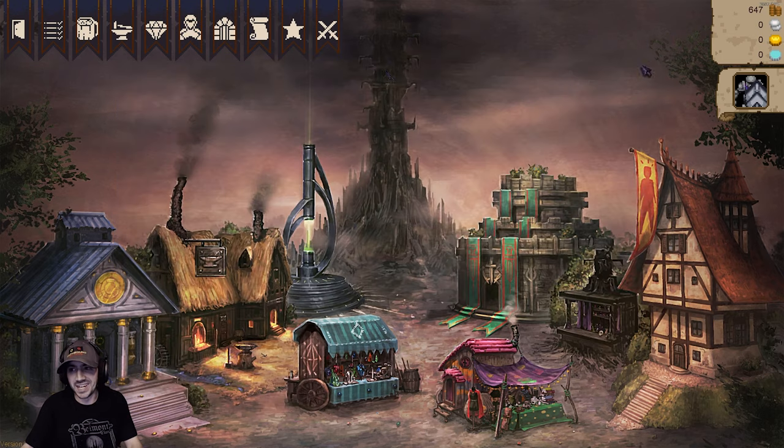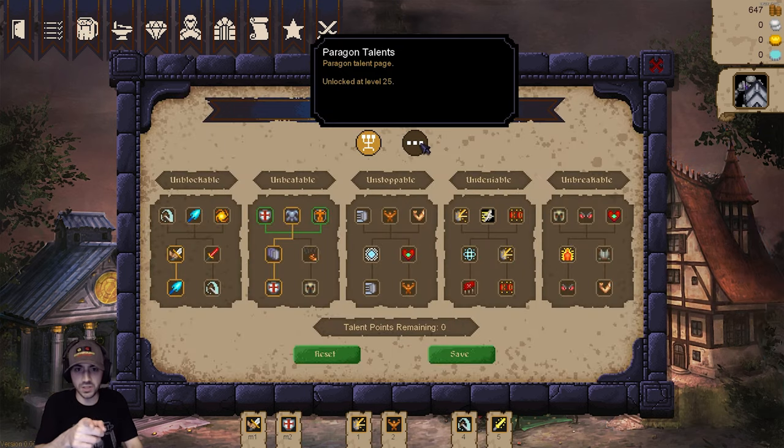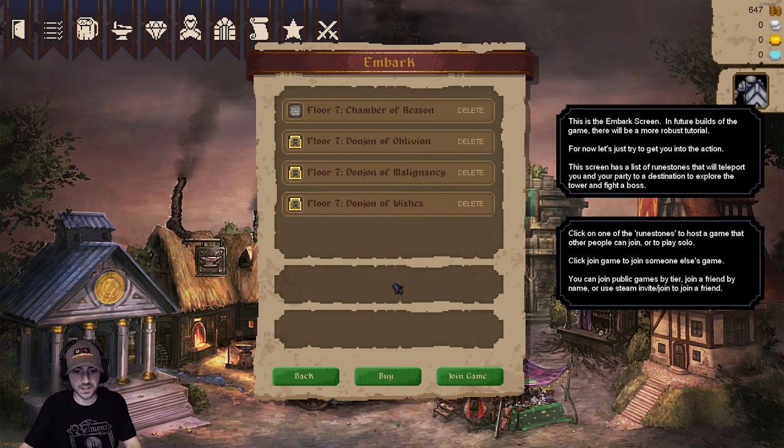There were quite a lot of wipes before we realized we were playing on a higher level, and you'll see what I'm talking about when I click this. One more thing before I go - talents. Paragon talents unlock at level 25. I'm not level 25 yet but I find that interesting - there's a whole other set of talents, so a hell of a lot of progression: gear, talents, leveling a new character. But let's get started.